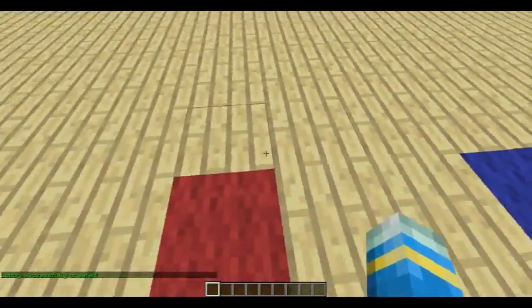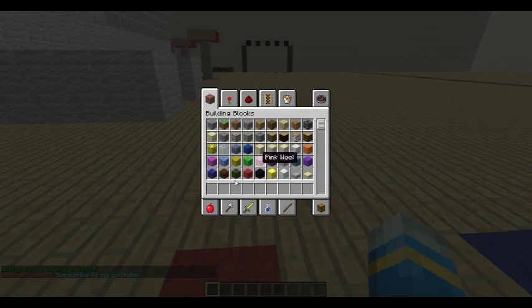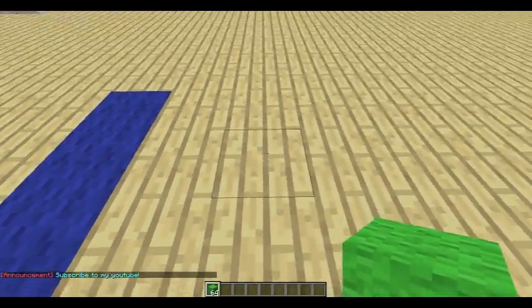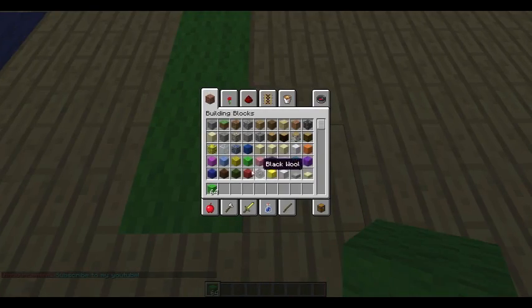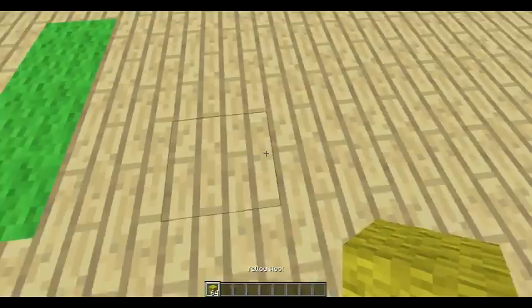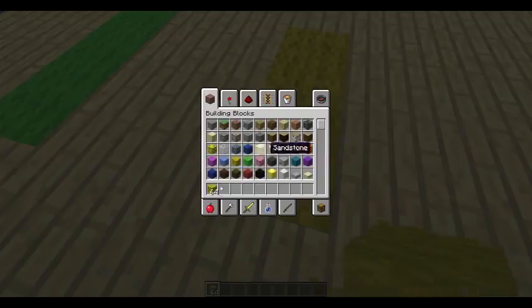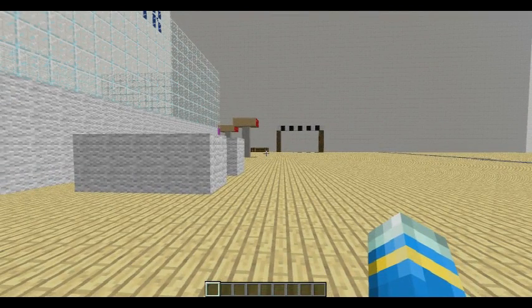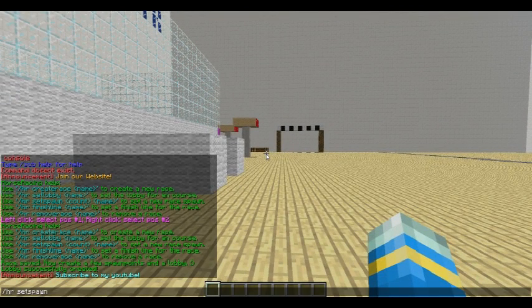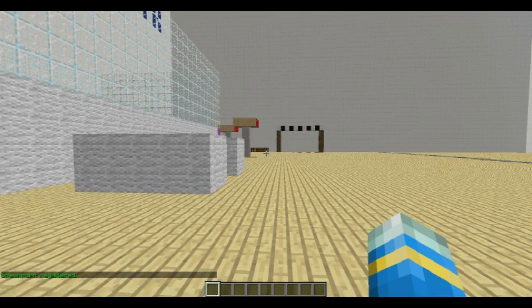So now we need to set two spawn points. Even the developer who made the plugin suggests you do more, so I'm going to do four just to be safe, because I don't want it glitching out in the tutorial — that would be embarrassing. It only has to be one block wide but I suggest more, so hrset spawn, then the number, and then the name of the race — subscribe. There you go.